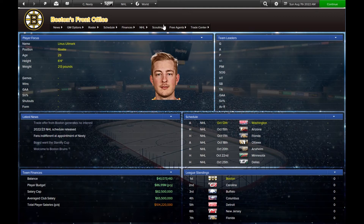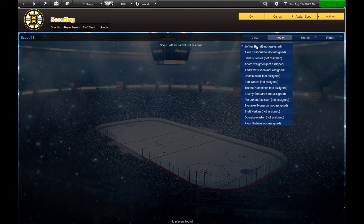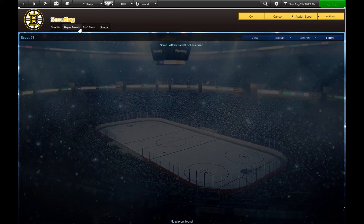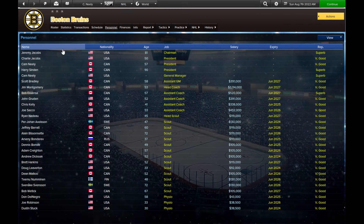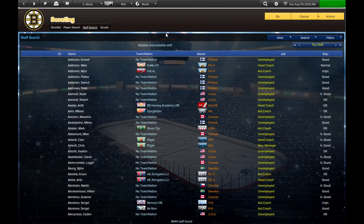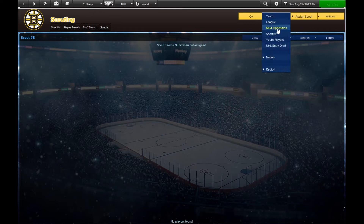Scouting is pretty involved. You've got all these scouts and you look at each one individually. You can see where all your scouts are based — so Timu Numminen, for example, is Finnish. You go into scouting, find him, and assign him to a particular team, league, your own team, the next opposition, all youth players, the entry draft, or particular nations. So you'd say we want him to scout Finland.